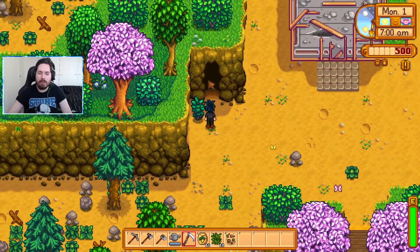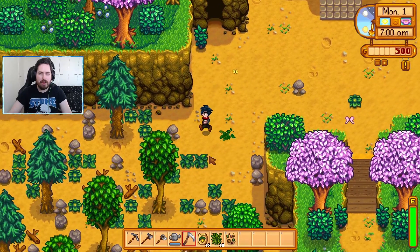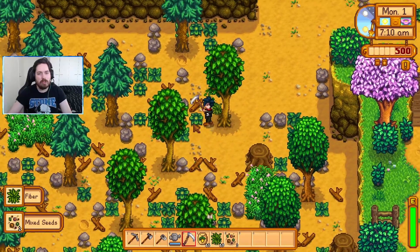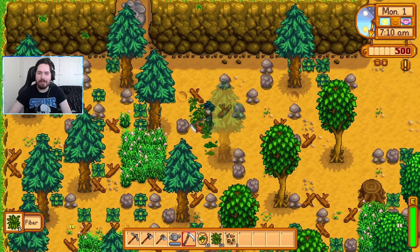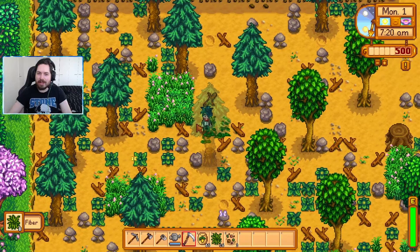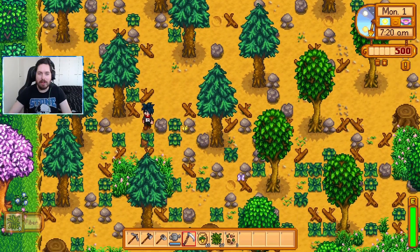We are going to take the fruit — I think. I'm pretty sure fruit is better for us. Although mushrooms are guaranteed. Mushroom or fruit? I mean, we've got until we make 25,000 before Demetrius comes round anyway.